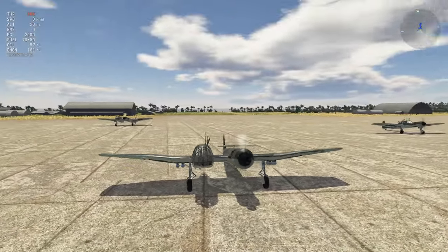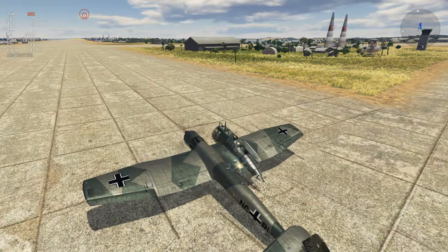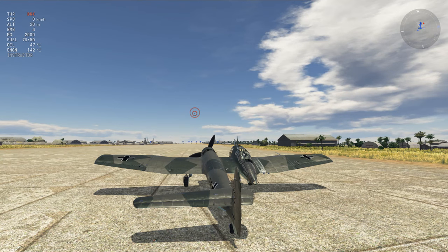So here's the Blohm und Voss 141 — very beautiful, very strange aircraft, and I'm in love. I read up a little bit on how this thing stays stable. It has something to do with P-factor, gyroscopic precession, and torque. At high airspeeds everything kind of balances out. The engine is spinning in a direction that means they need an elevator on the left to balance it out. My mind is blown — I guess it really worked out.